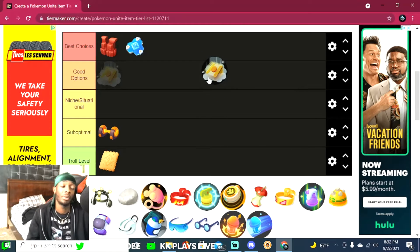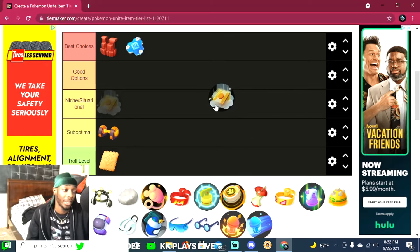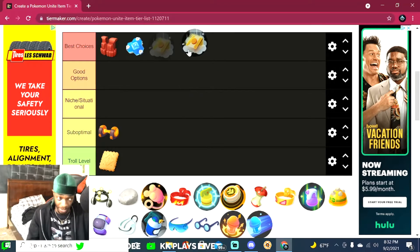The Eject Button is probably the most used item in the game. It's an obvious choice but absolutely the best. It gets you out of sticky situations — it's basically the Flash of Pokemon Unite. It's essential and definitely one of the best items in the game, 100%.